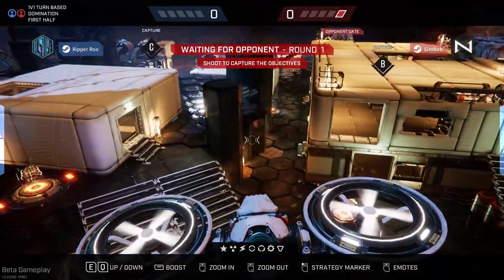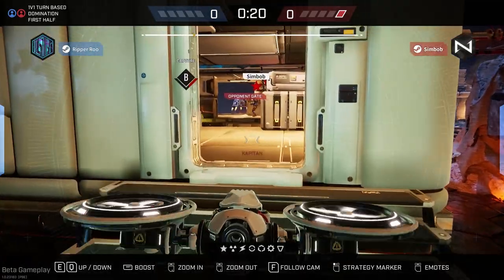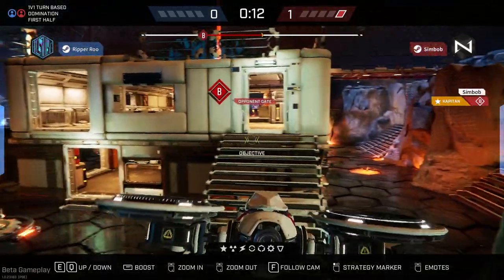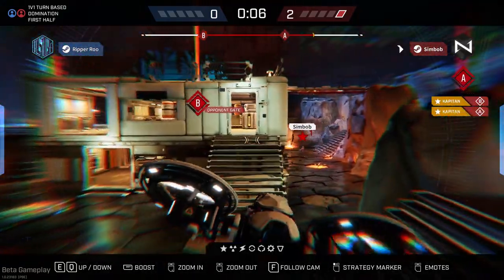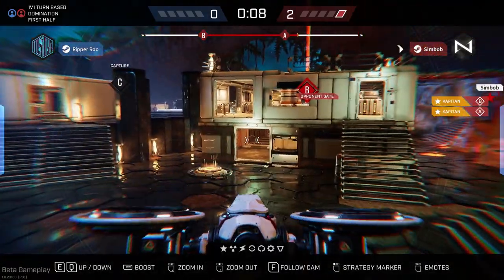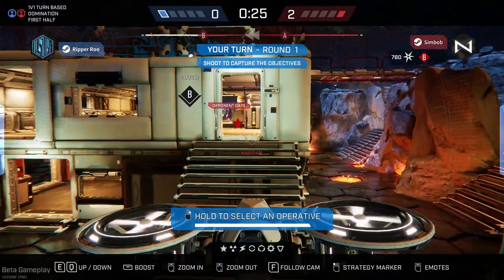It's still early days finding out what the meta is and what character to start with. My opponent chooses Capitan, who is a good operative killer as well as a good objective securer. Her downside is that she isn't very fast, but that isn't entirely necessary in this game mode anyway. Capitan secures B point and then moves to secure A. The only criticism I have is that grenade at the very end — it was thrown at my spawn, and it's going to be quite unlikely for any of my operatives to be there at the end of the round. I would recommend using that grenade to actually secure one of the objectives.